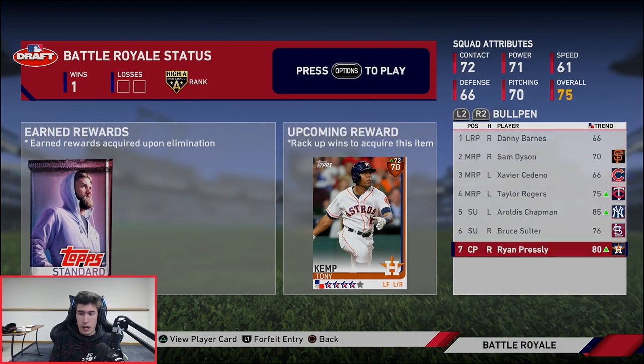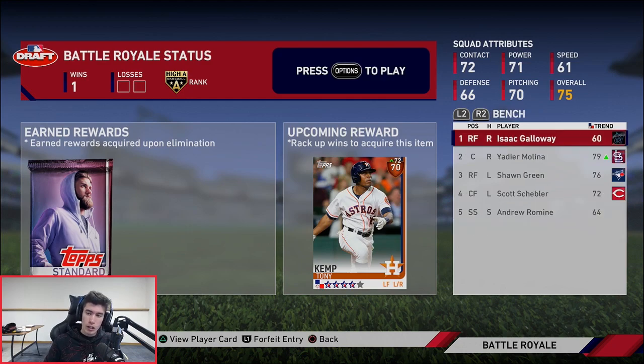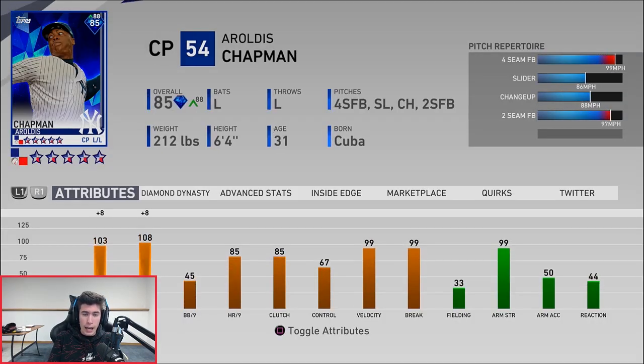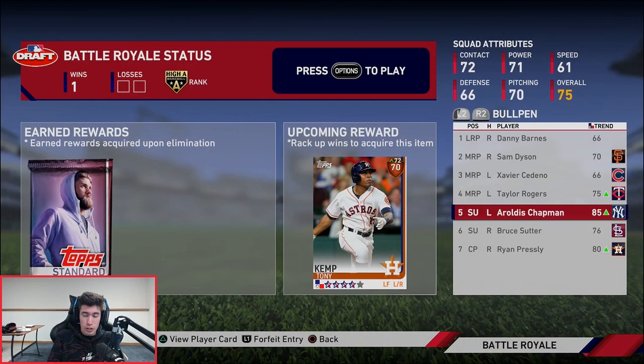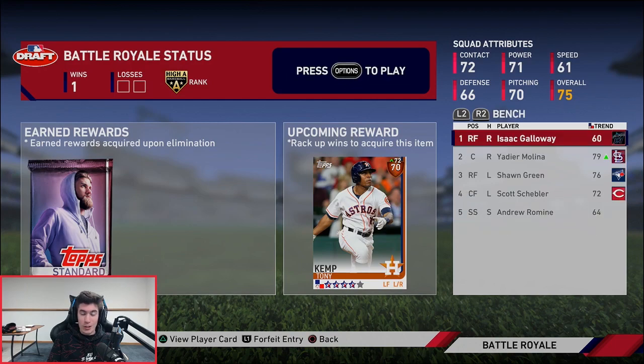Surprisingly, Chapman in the bullpen got a gold and a diamond. We're going for 88 or more likes on this video. Subscribe if you guys are new on the road to 24,000 subscribers. Comment anything down below. Maybe you're experiencing MLB with Chapman — I haven't had good experiences with him, but I haven't really used him yet this year. One inning, no runs. But in previous years I've struggled with him. I'm hoping it's not the same this year.